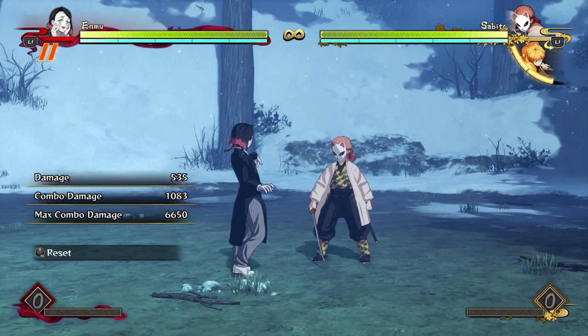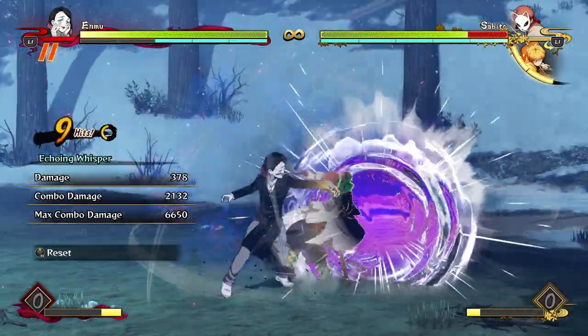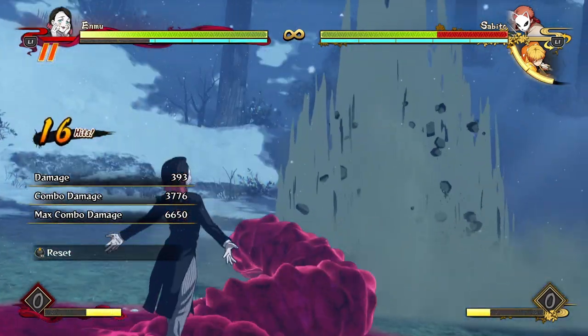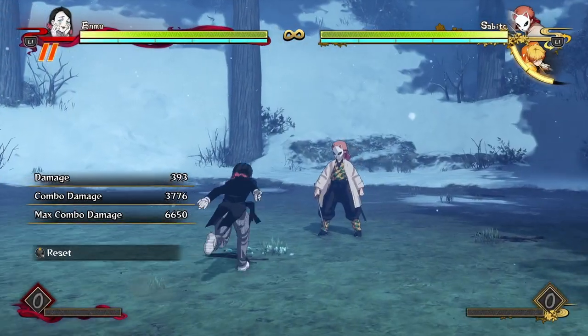Now if you want to get some more damage with Enmu, you're going to have to cancel into your tilt special a little bit earlier so you have more time to do more stuff in your combo. Three hits into tilt special, four hits into tilt special, jump into the air, do some projectiles, wait for the explosion, and then go for a grab — that is 3700 damage for two bars, which is pretty awesome damage.